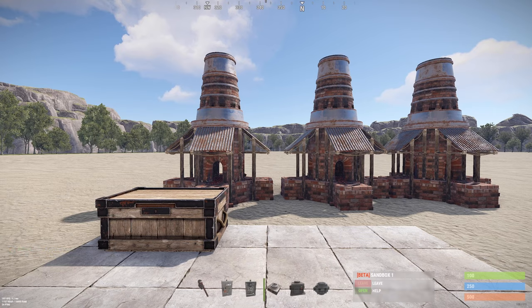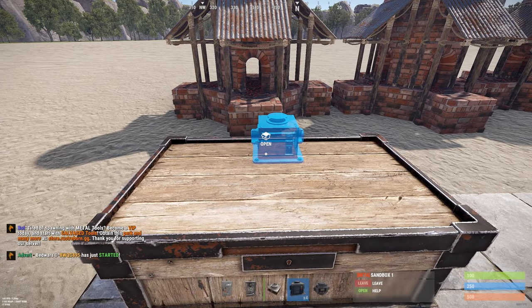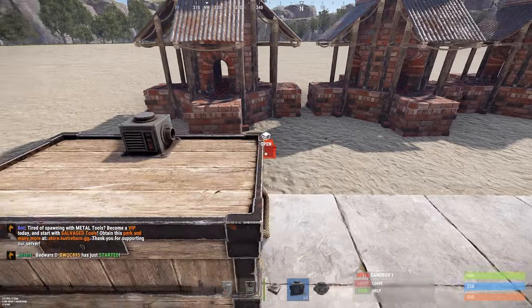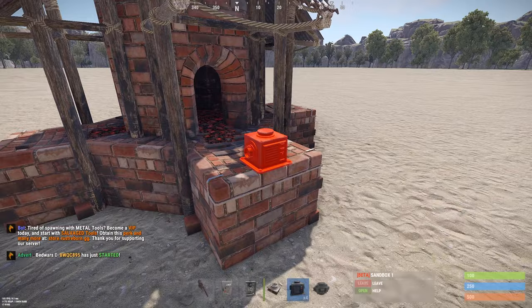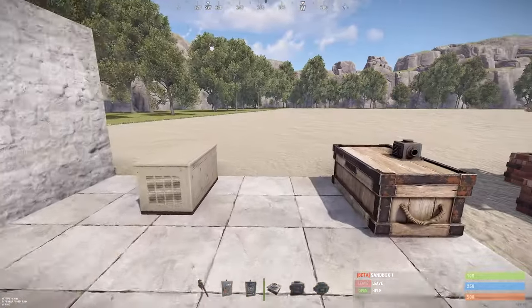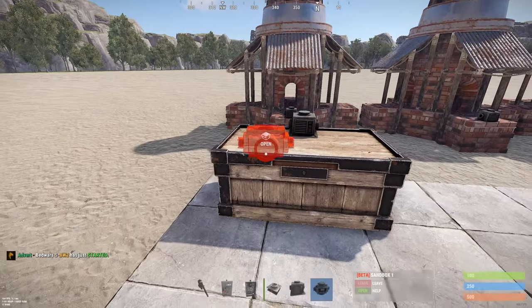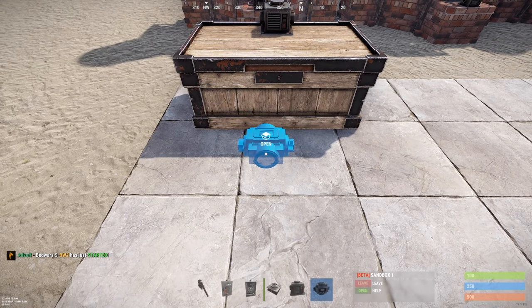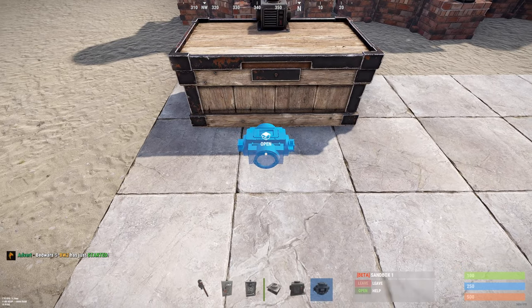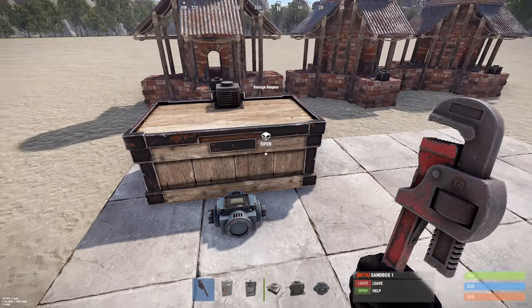We start this build by laying the pipes. To do that we use the storage adapters and place them on top of our chests and large furnaces. After that, place the storage adapter — you can place this wherever you want. I prefer inside your base because that is much safer, so I just place it here on the ground before my chest.